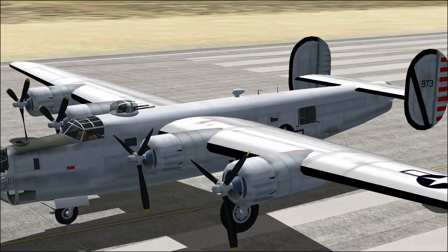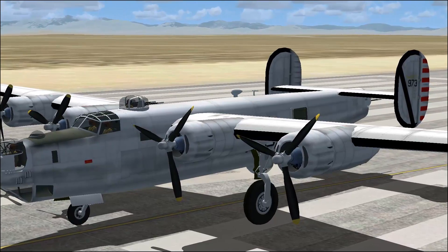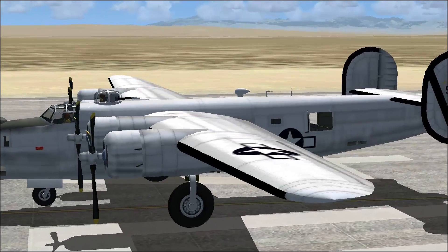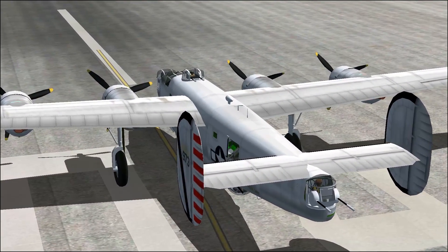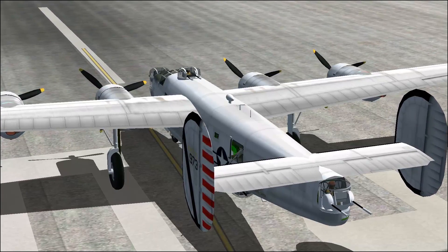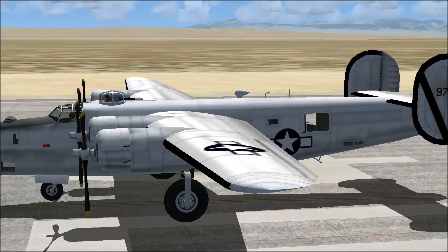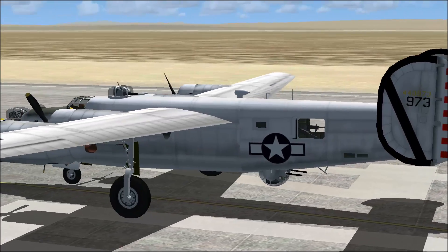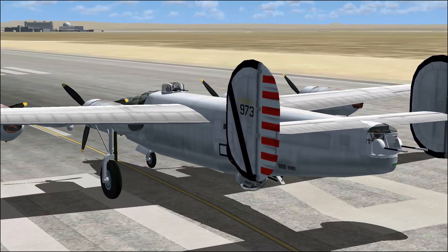So this is the B-24 Liberator. The link is down in the description. It's an interesting aircraft. I'm still looking for a B-17 that actually works, but in the meantime this is a B-24 that appears to work. The runway takeoff distance seems a bit off, but I didn't look that up. Climb out feels about right for an aircraft of its age, and I failed getting the landing gear out — but other than that, I think it's a nice aircraft. So until next time, this has been Captain Derek Trebers, flying a B-24 Liberator. Bye.